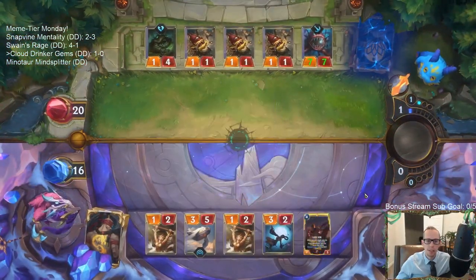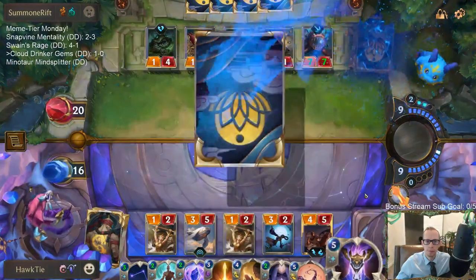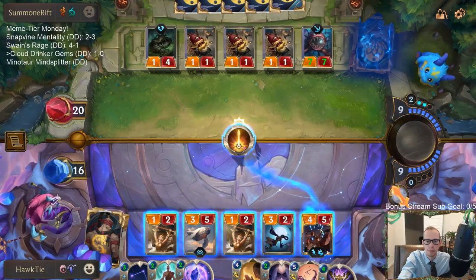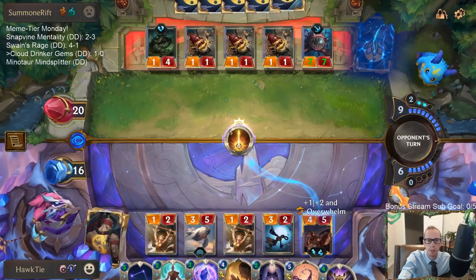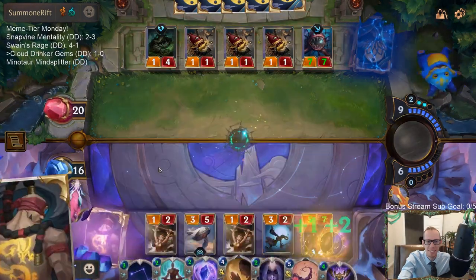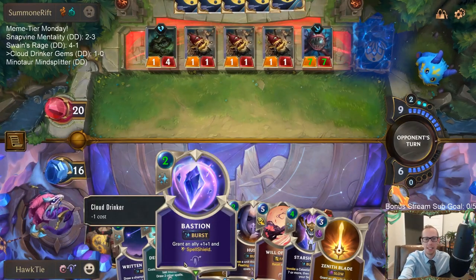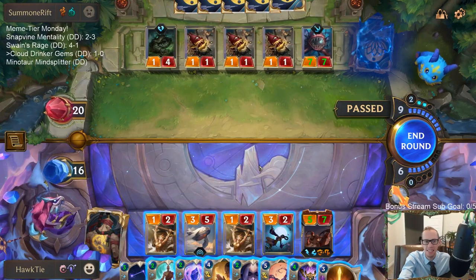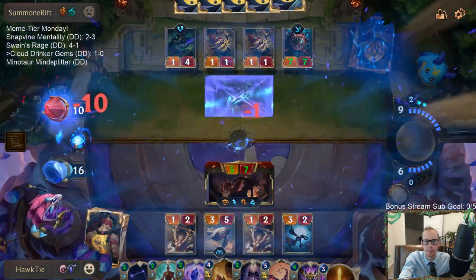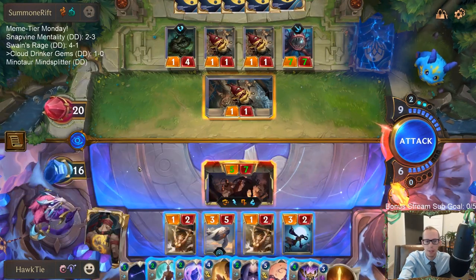Alright, Zenith Blade time — buffing up Hush. Bastion at two mana, granting an ally +1/+1 and a spell shield at two mana — that is silly. They passed, do I pass back? No, probably not. Let's Deep Meditation and draw a couple of cards, see what's up.